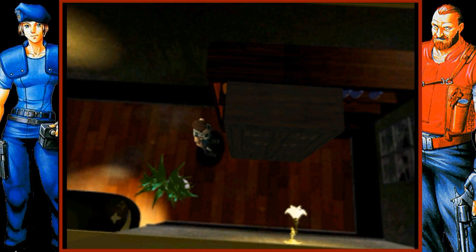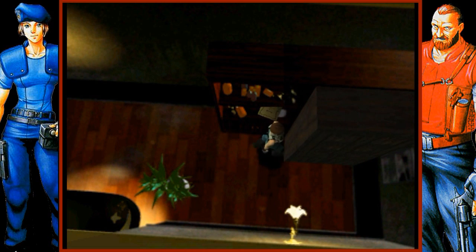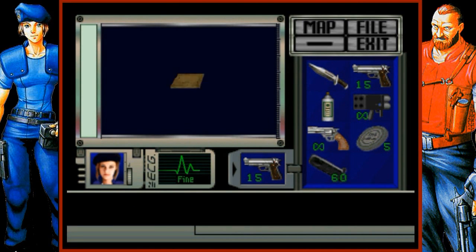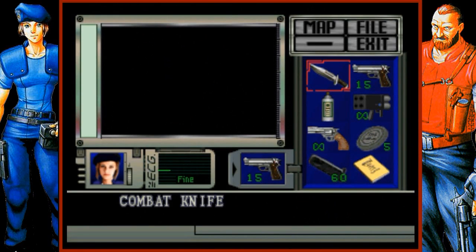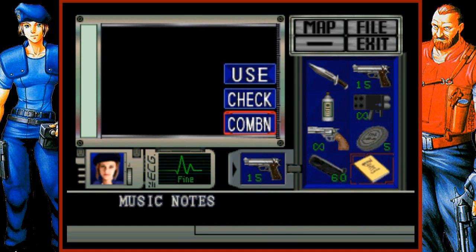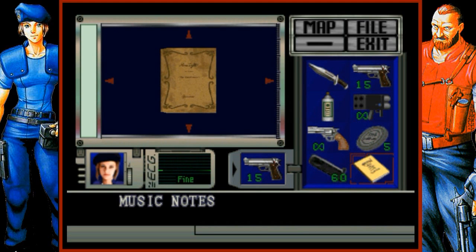You see this shelf-looking thing here? We can actually move that if we press against it, and we find an item behind it. We take the music notes. Now you can see that we're out of inventory space. If I press Start, we can take a look at our inventory and all our different items. Jill can carry up to eight items, and some items will stack with each other like the ammunition did. We can also use, check, and combine items from here. Check will let us take a closer look at stuff, and sometimes we can find things if we spin them around, look at the back, and even open them up.